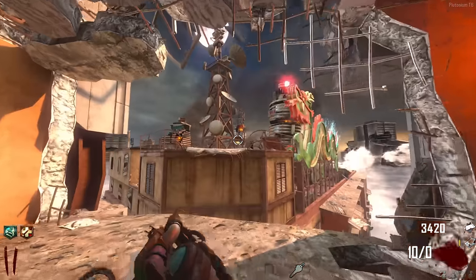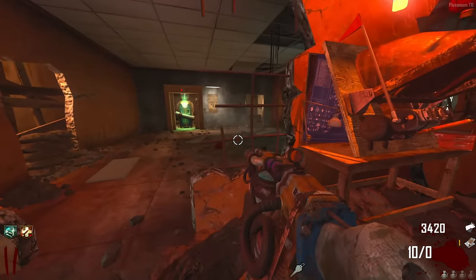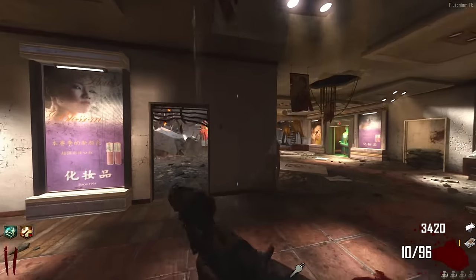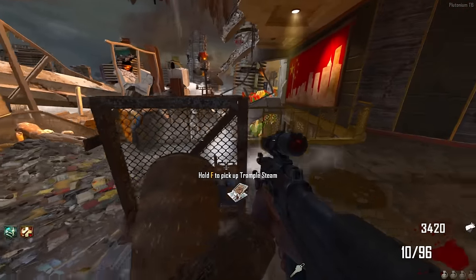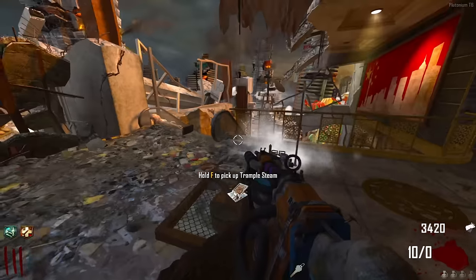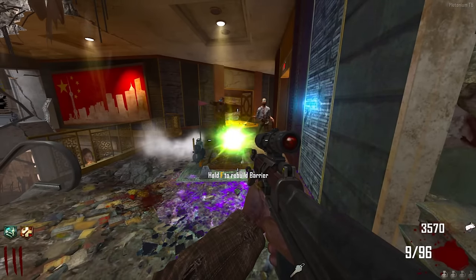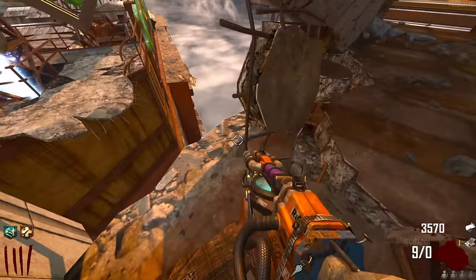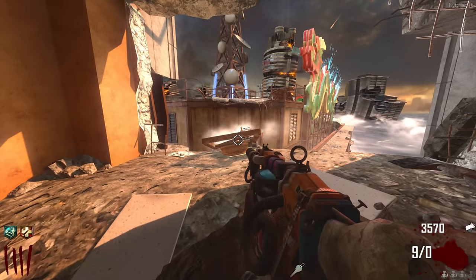Now for the trample steam step. I'm going to place it here facing towards the tower and get zombie kills to fling bodies at it. I think it's working - they're going straight towards it. Keep getting kills, I'm not sure exactly how many it takes but let's keep going. I think that did it - the tower is being splattered. Now I just need to make my way over and input the code.